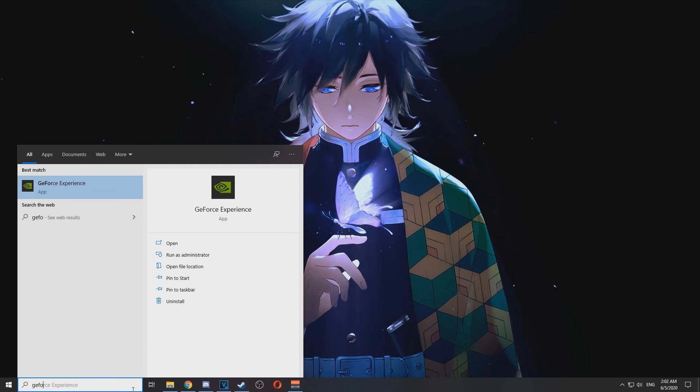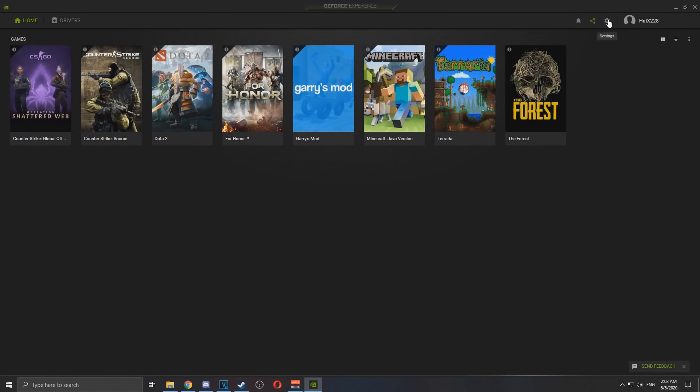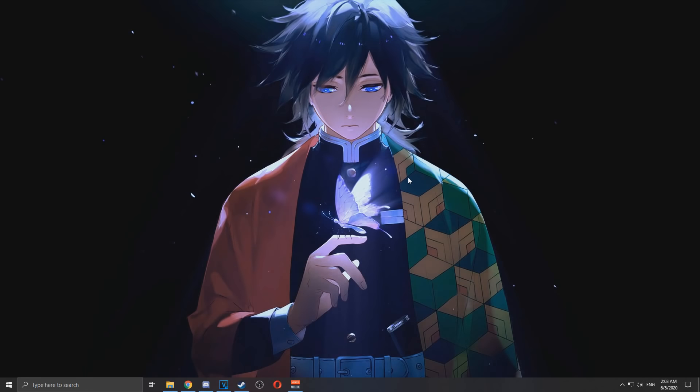We're done here with this part and now we need to open GeForce Experience. Click on the settings icon in the top right corner and click on enable experimental features. You also might need an update if you don't have the latest Nvidia drivers installed.